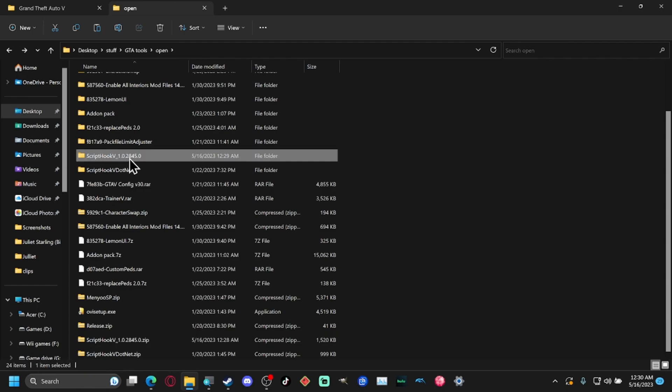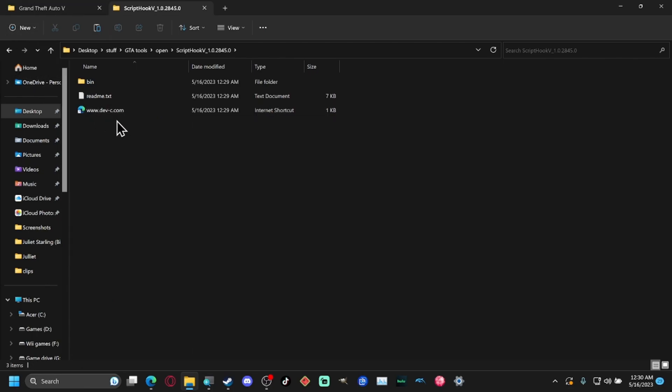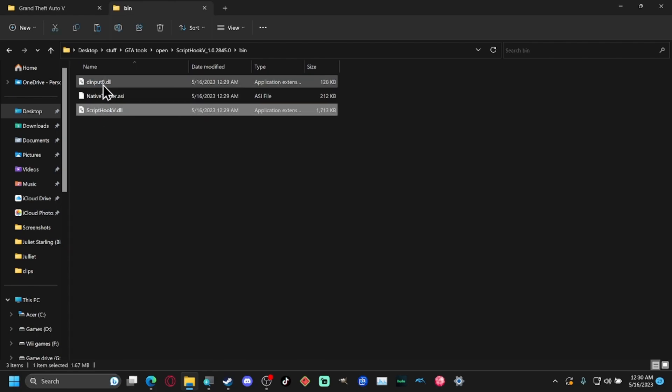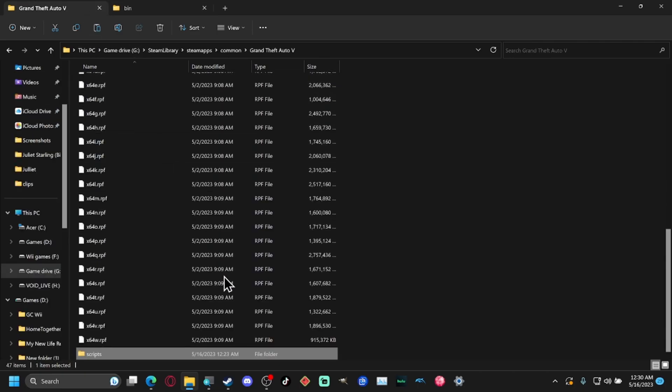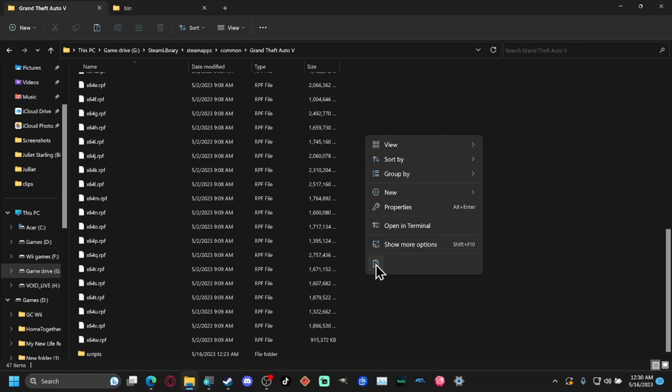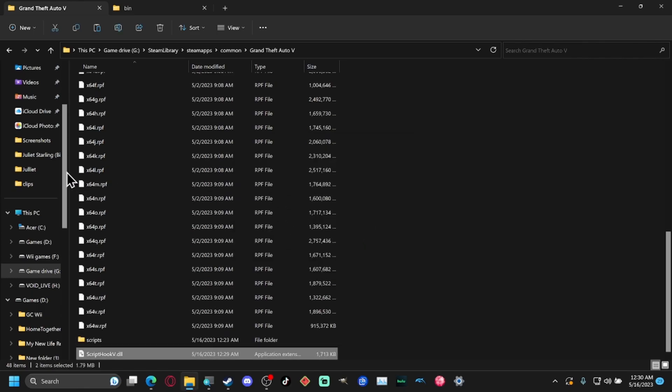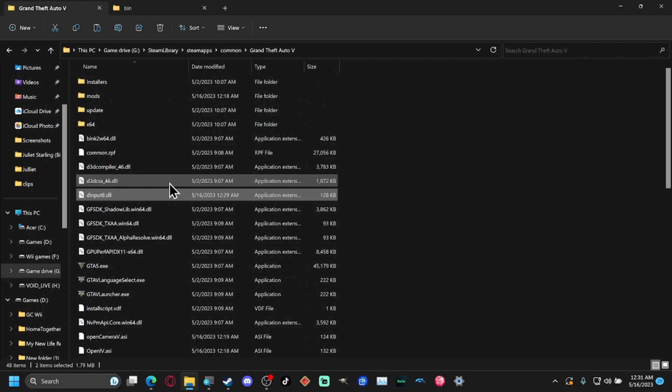Here's the up-to-date version. Native Trainer is still included in here. We're going to copy these two files — the main ones — go back to our GTA folder, and paste them there. One file will be replaced, so go ahead and do that. There you go — we are on to the next step of modding. The file has been added successfully.